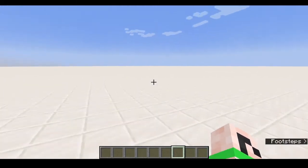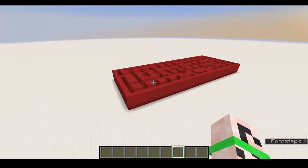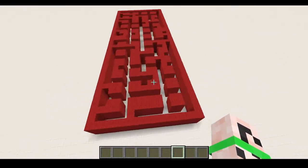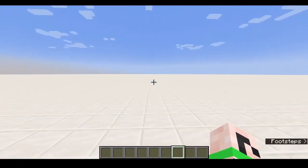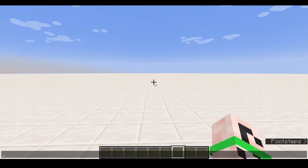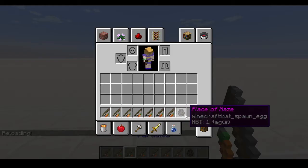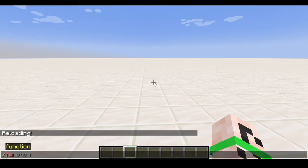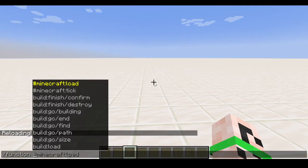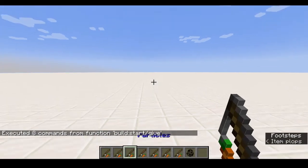Hello there. I have made myself a datapack to make automatic mazes. Here is one right here. When you first install it and reload it, you immediately get all the items you will need to make one. Of course you can also get them by using the function start give.